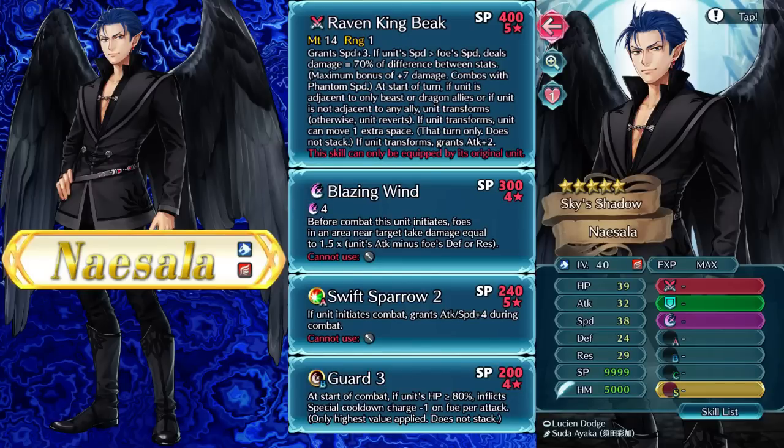He is our first source of Swift Sparrow at 5-star that we can just get from grails. Also the first source of Guard at 4-star, which is always nice.